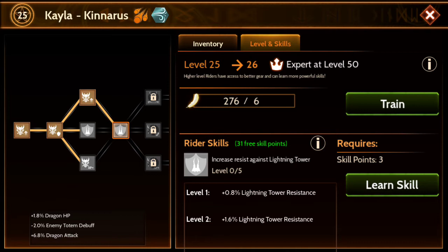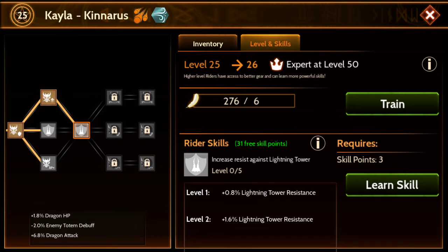I need to go here — Lightning Tower Resistance, Lightning Tower Resistance, or I go along this. I don't want to do the Dragon Rider XP, and there's Lightning Tower Resistance here — 0.6 — and more Lightning Tower Resistance there. That'll open up the additional skills.